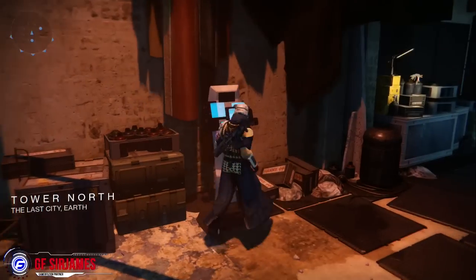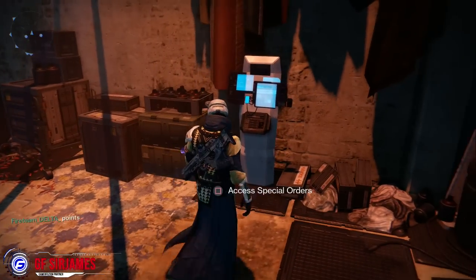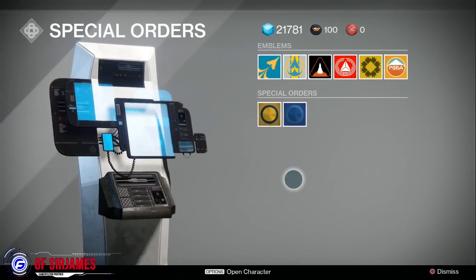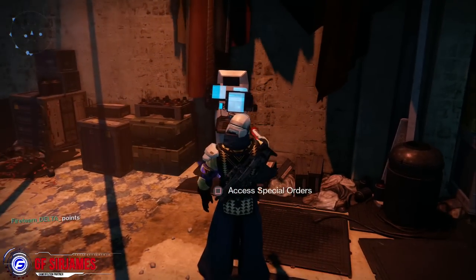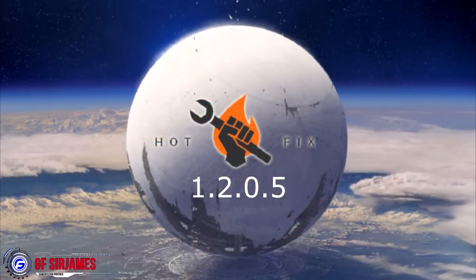For those of you curious how to obtain your special orders: if you head down to the north end of the tower there is a terminal which you can access that will have your items there, as demonstrated by my guardian here. Also, the Nepal Aid shader and emblem have been added to the game. Redemption codes will soon be sent to the email used to place orders in the Bungie Store, and these items can be found at the kiosk mentioned above.